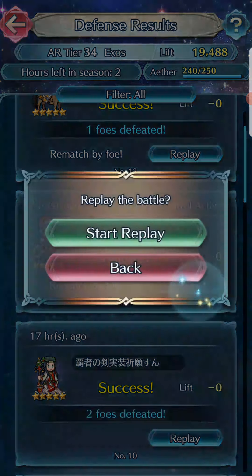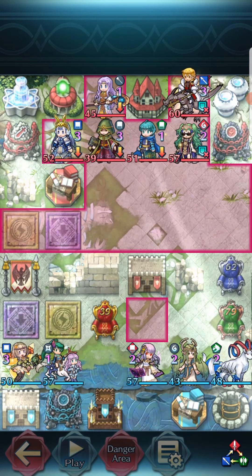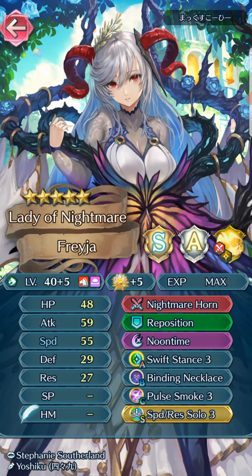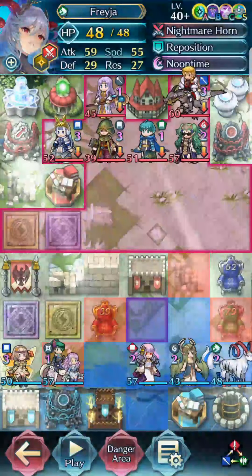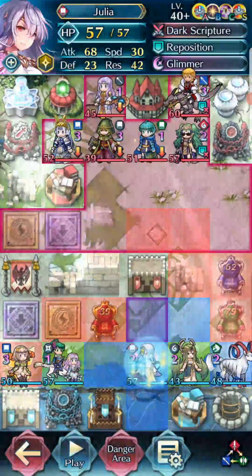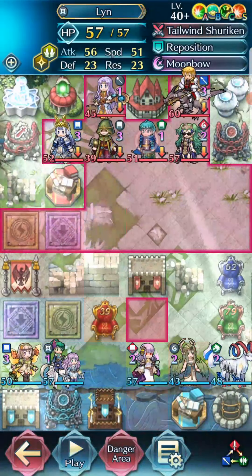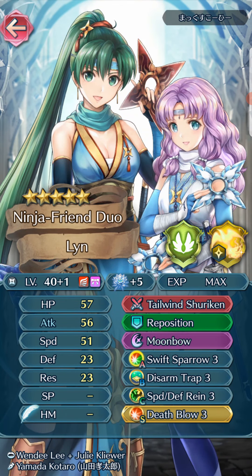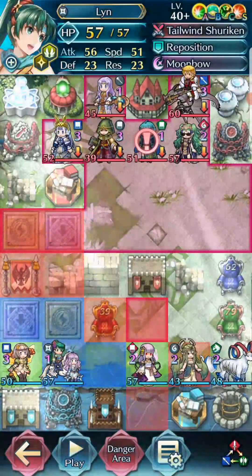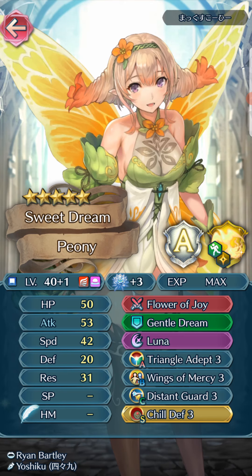Then we got a rematch. We got the GOAT — plus 5, plus 5, summoner supported, Reposition, Noontime, Swift Stance 3, Speed Rest Solo. Plus 3 Mila with double Fortress Rest, Smite, and Mumbo. Plus 2, plus 7 Fallen Julia — Reposition, Glimmer, and Attack Defense Solo. Ninja Lane, plus 1, plus 5, Reposition, Death Blow, Disarm Trap — very important. And a plus 1, plus 3 Peony — Luna, Triangle of Death, Wings of Mercy, Distant Guard, and Shield Defense.